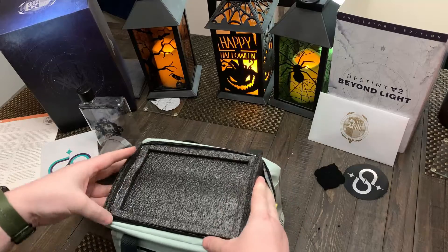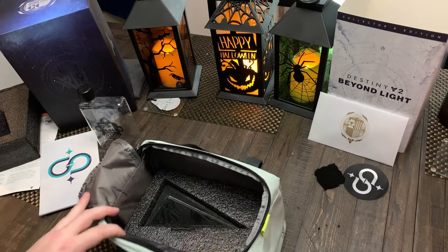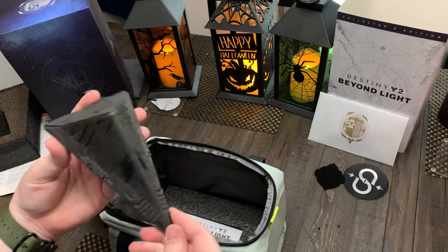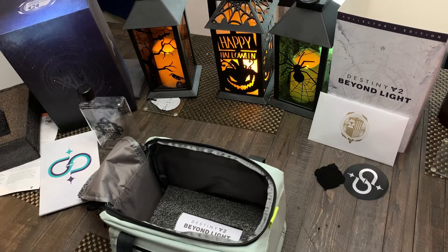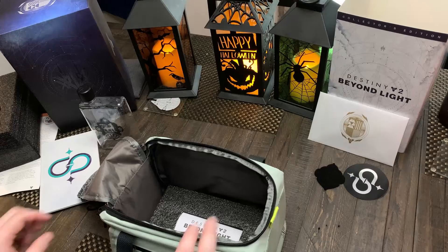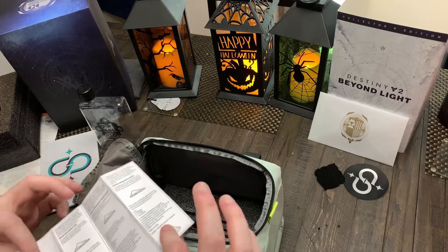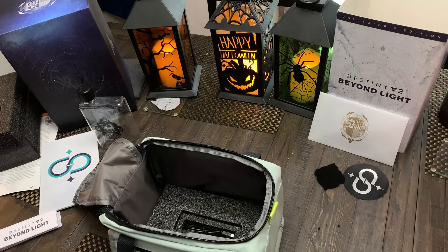Let's get this foam out and see what else we've got — get to the main attraction. And here it is, ladies and gentlemen: a Darkness ship. The weight is really nice. It's not lightweight, it doesn't feel cheap and plasticky. That little foam piece appears to be like a stand, though it's hard to know for sure — there isn't a traditional stand in the box.